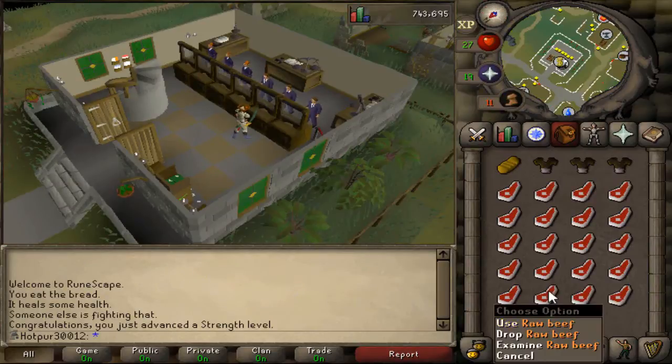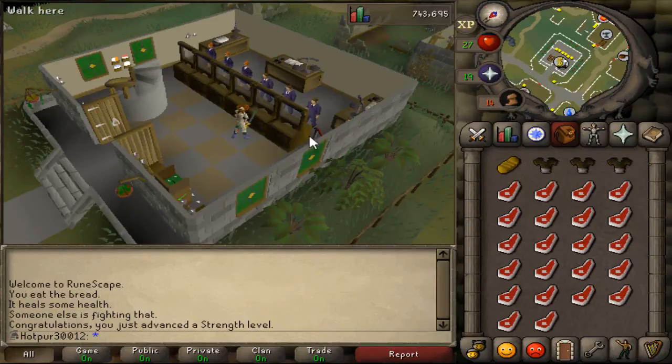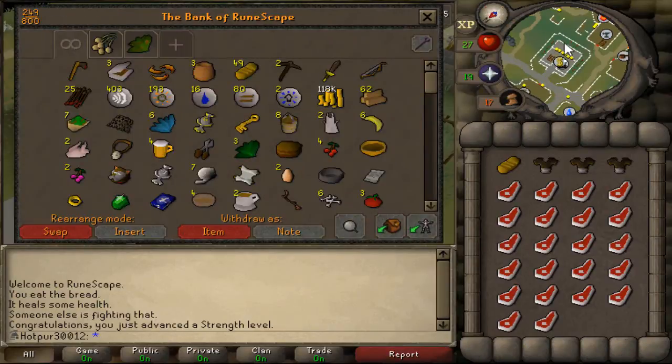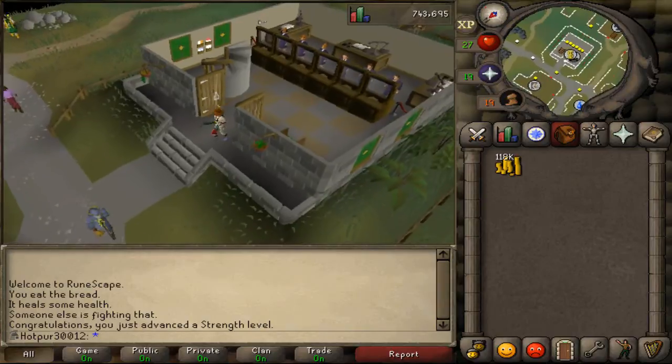We're now at Varrock. I killed a few goblins and managed to get the big golden mails for Goblin Diplomacy, then killed a few cows to get cooking up to 15 for trout. A small tip: go kill chickens instead, because cows take quite a while to kill. We'll go buy some runes and you'll see me at Edgeville in a bit for cooking.